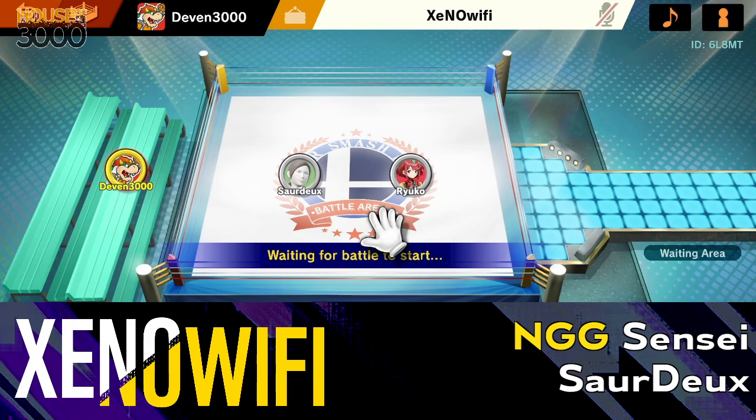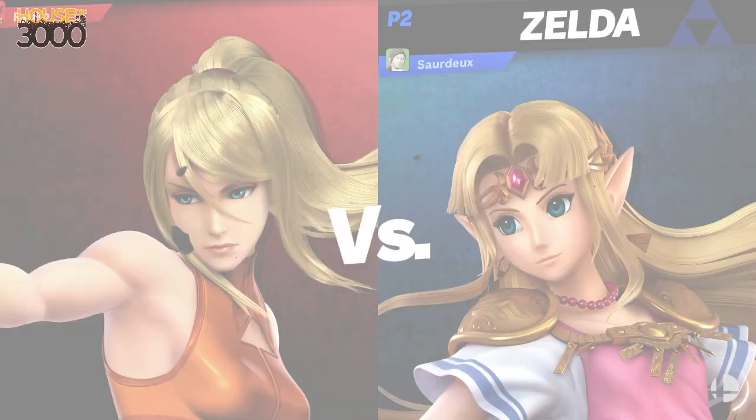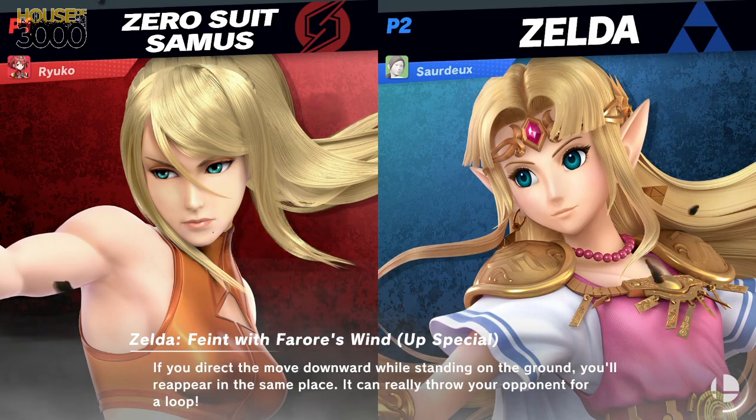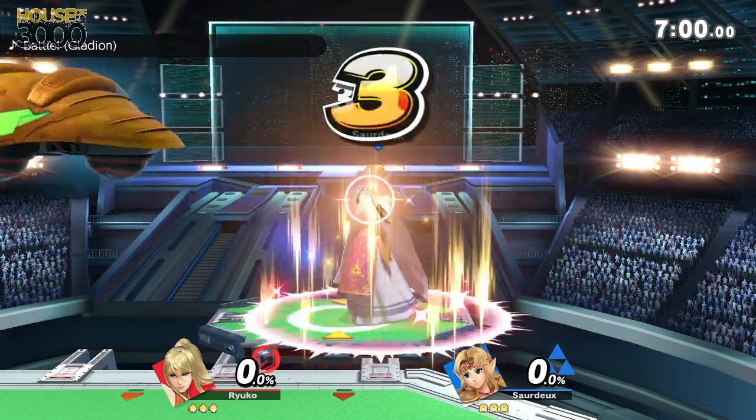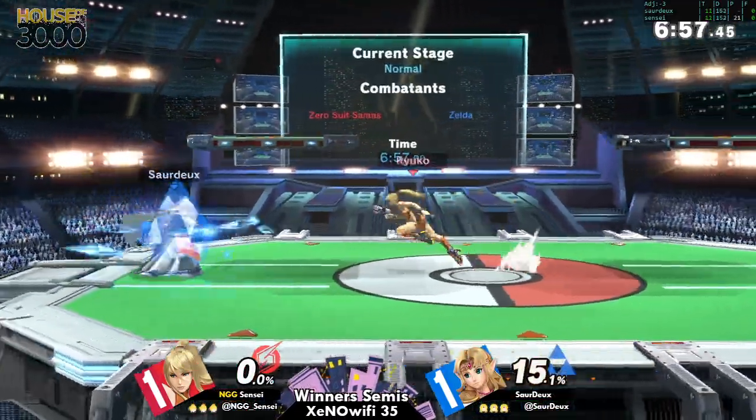It seems like Sourdough won, so let's see if Sensei sticks with ZSS. Doesn't look like he is — snake time, let's go. Unless he's just changing the stage. Looks like he's staying ZSS since the stage changed. I like the commitment to the character, especially in an environment where you want to work on characters in matchups you're not familiar with.